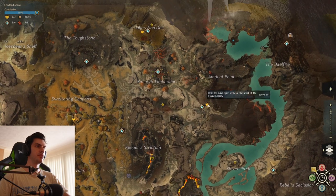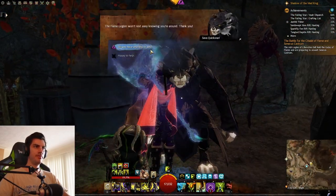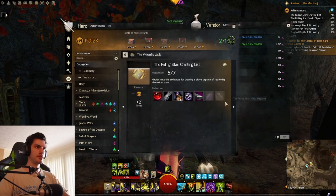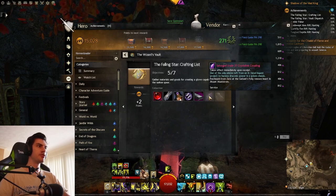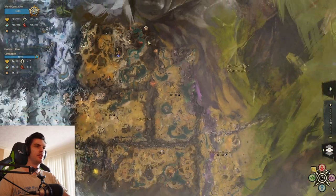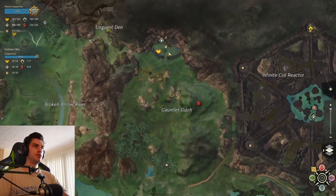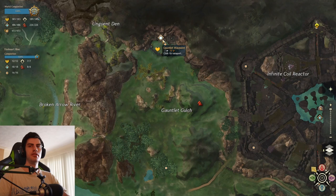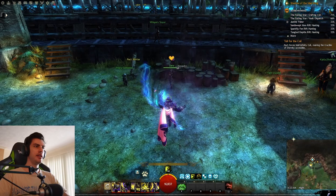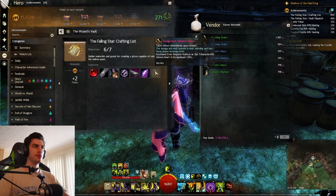The next item on the list is Flame Legion Dark Steel — this one's in Amduat Point in Fireheart Rise. Once you get there, same thing as before: run over to the heart vendor and purchase the item from them. This time you only need about a thousand karma. Moving on to the next one — it's called Salvage Grade 37 Crystal Link Coupling. This one is purchased from Zara at the Gallant's Folly renowned heart in Mount Maelstrom. There's a waypoint called Gauntlet Waypoint — the heart vendor Zara is right below the waypoint.